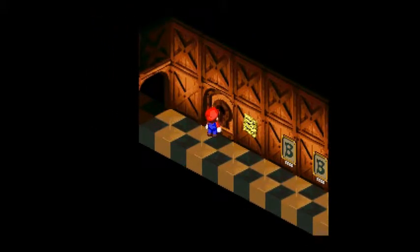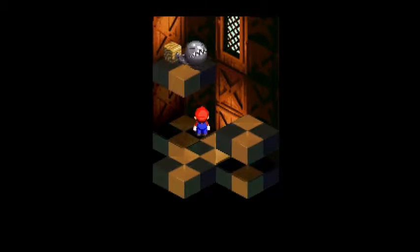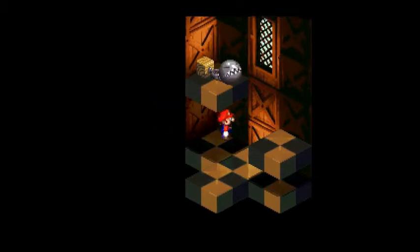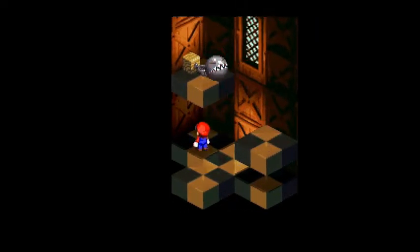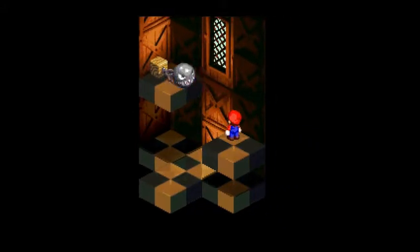Sweet. Elder Key will give us access in here. And what's this? It's a freaking chomp! I jump on your face! I fail at jumping on its face! Let's try it again. I can't do it. There we go. He is not amused.